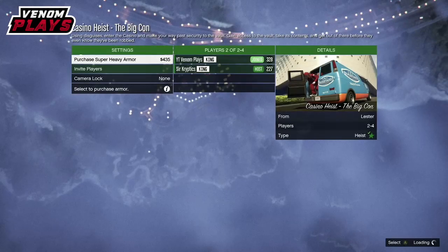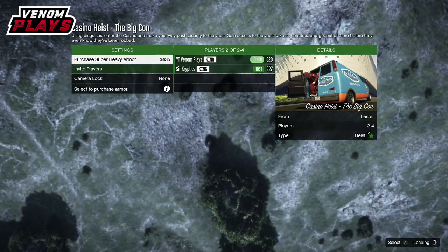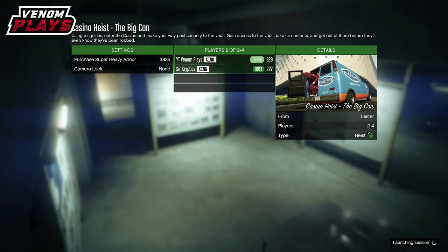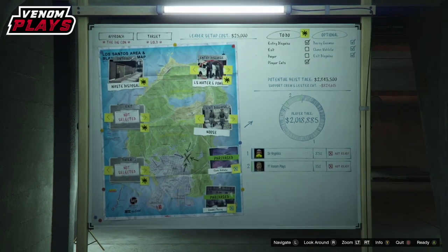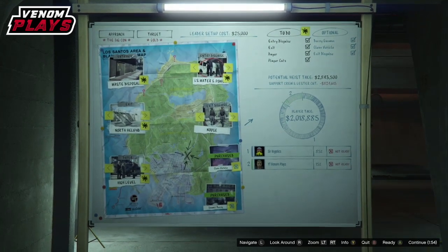For the first step, you want to have the Big Con in the Casino Heist. Don't worry if you don't have anyone to help you — comment down below your name and your console, join my Discord, and there will be someone there that can host this mission for you. Once you've started up the heist, pick the entrance approach as the Water and Pyre outfit approach, as this is the one that has the red duffel bag.